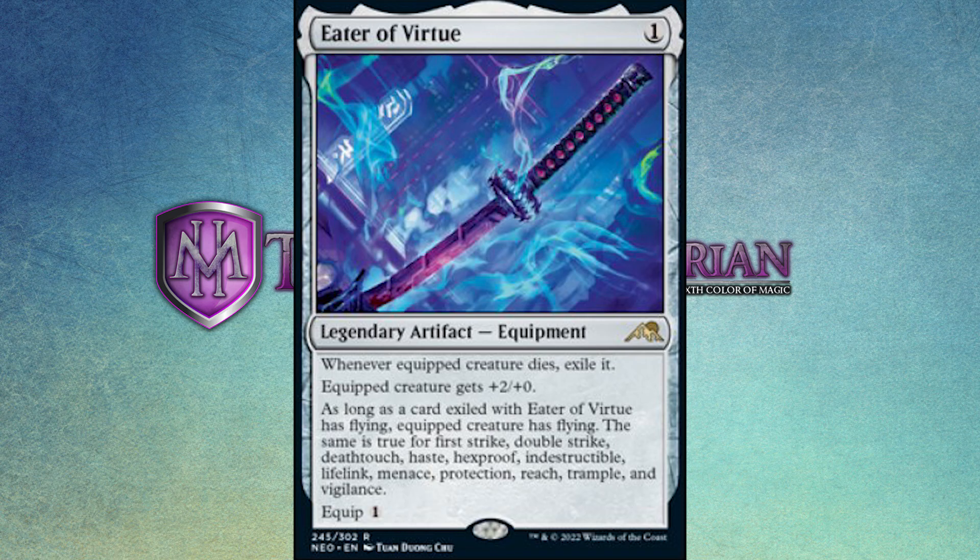On the surface, this is something you have to feed a bunch of creatures into to get a range of abilities. But the fact that it costs almost nothing to put out and nothing to equip means it's going to be very easy to grind creatures. You can play tiny little creatures that have particular abilities, slap this on them. If they were just a 1/1 flyer, now it's a 3/1 flyer — they have to deal with it or they're getting donked in the air for three every turn. And if they do deal with it, the Eater of Virtue automatically adds flying to your next creature. Put out a 1/1 with lifelink, slap this sword on it, all of a sudden it's a 3/1 flyer with lifelink.